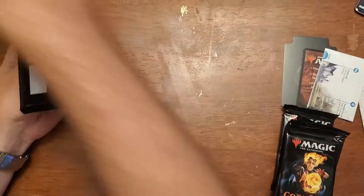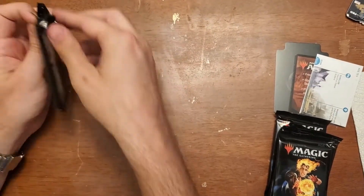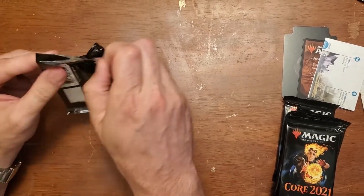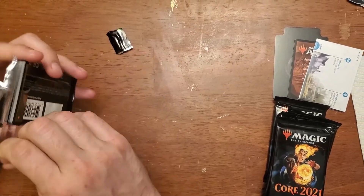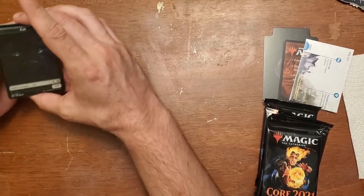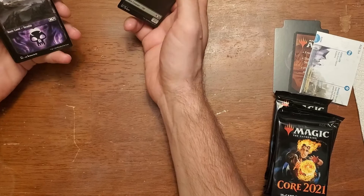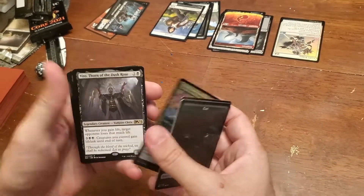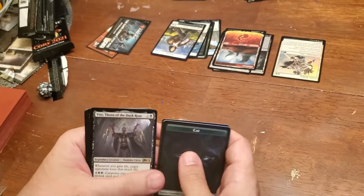I realized I was using all my mental power to make the Ugin appear, but I was doing it on your pulls — that was a huge mistake. And now this thing won't even come out — it's a foil Teferi. Dire Fleet Warmonger — that's fun. Another Negate. Wonderful.